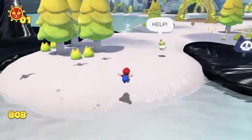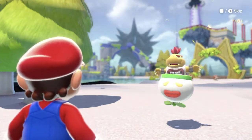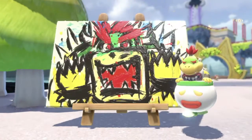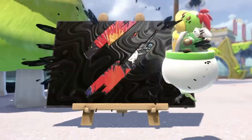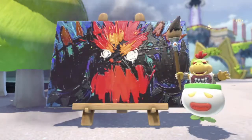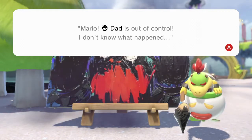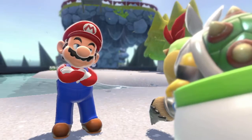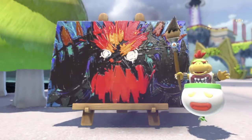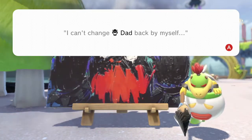Should I help Bowser Jr., guys? I don't know — I think I should. He's crying, he's upset. There's a picture of Bowser — okay, that's his dad. He went from a decent, normal Bowser to a scary, crazy Inferno Bowser. It looks like Bowser Jr. is in trouble — his dad is out of control. I don't know what happened — quote Bowser Jr. I'm like, well, should I help him? I mean, he's kind of my enemy. He tried, but Bowser's too big and mad. At least he tried — he can't change dad back himself.